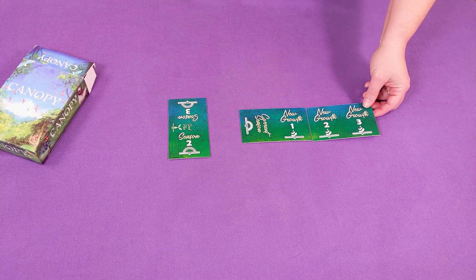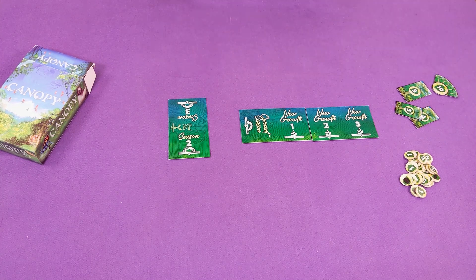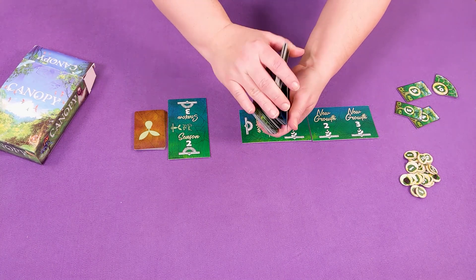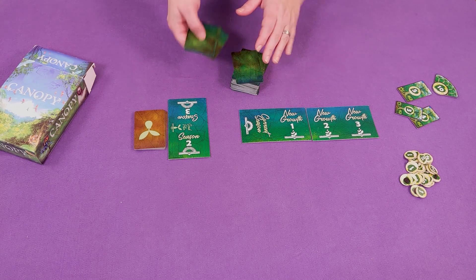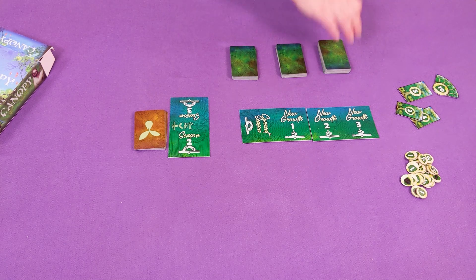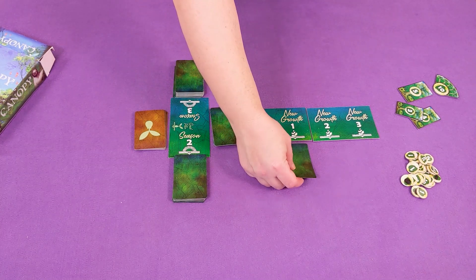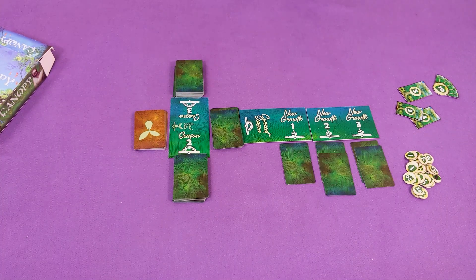Begin by setting the season and new growth cards in the middle of the table as shown and put the various tokens within reach. Shuffle the seed cards and put them face down next to their designated spot. Then shuffle the rainforest deck — there are 112 cards so be careful. Put 10 cards back in the box without peeking, leaving 102 cards. Split that rainforest deck into three equal decks, placing one on the current season and setting the other two in seasons two and three. Take one card from the current season deck and place it face down on new growth one, two cards on new growth two, and three on new growth three.